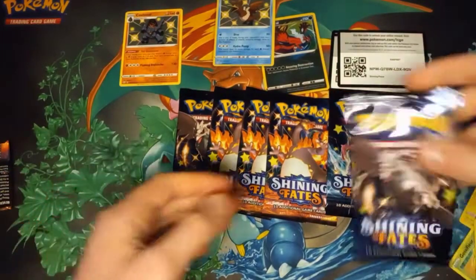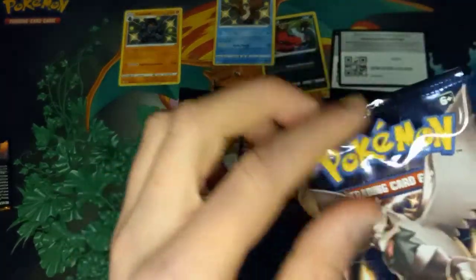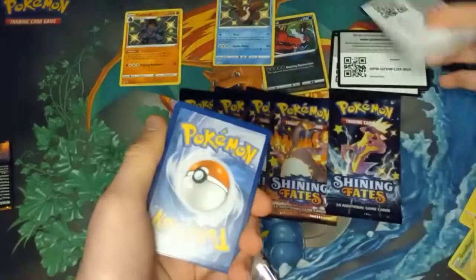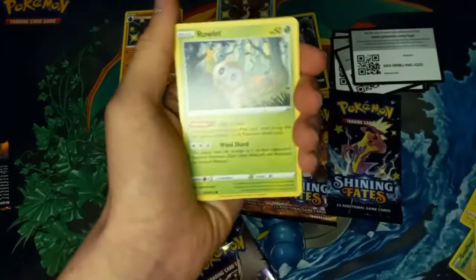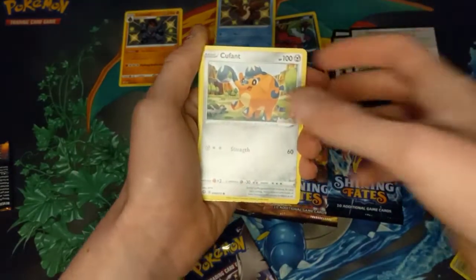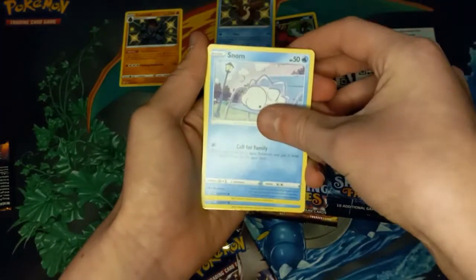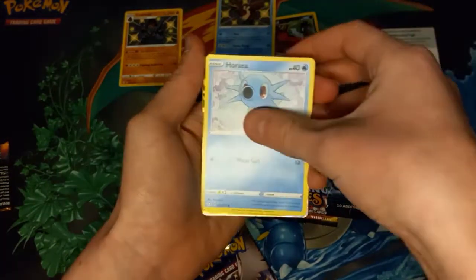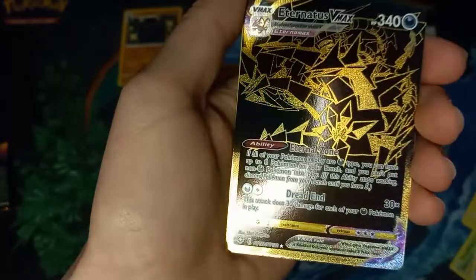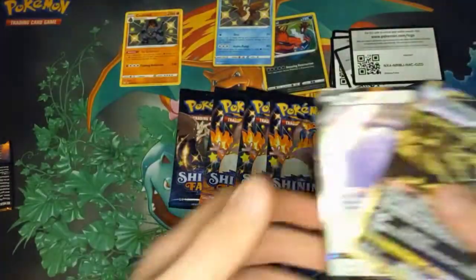Alright, let's go with the Corviknight pack. The wings are actually off where the pack is. Our third pack in a row, we got a Rowlet to start off with. I do see a shine, guys — this might be a gold card. Alright, we got a gold card! My first gold card. It is an Eternatus VMAX and a Ditto V. Oh my gosh, this is going to be so hard to beat!